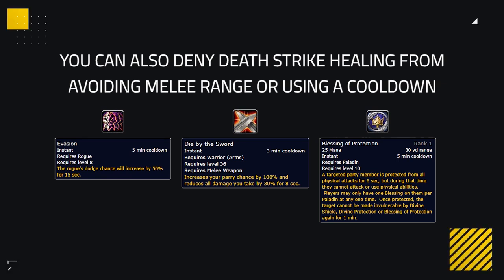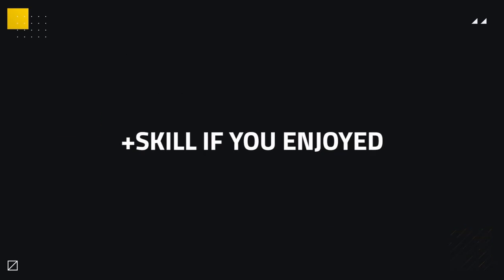To further deny Deathstrike healing, if you're very certain you'll get a kill, you could try to avoid their melee range or use abilities such as Evasion or Die by the Sword to land those kills and deny Deathstrike healing. That covers the four ways to counter a Frost DK. Hope you enjoyed this video — if you have any comments or questions, please leave them below. Thanks for watching, and I'll see you next time.